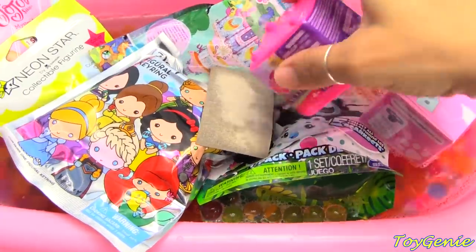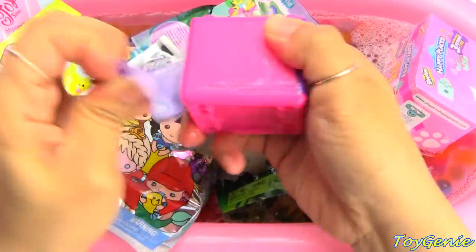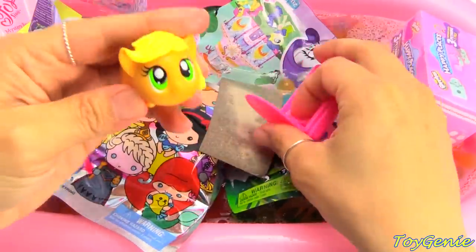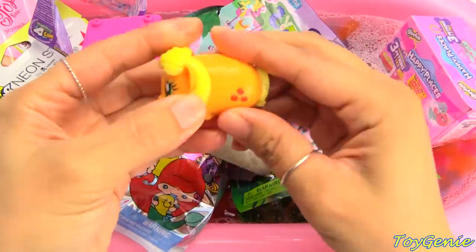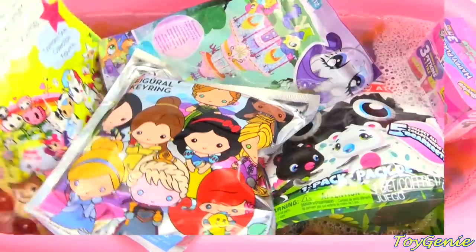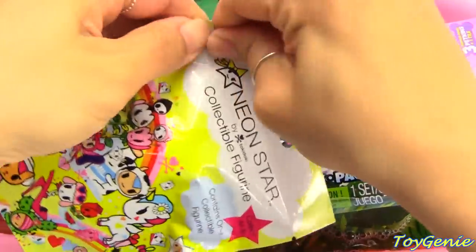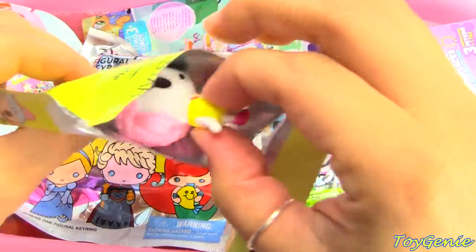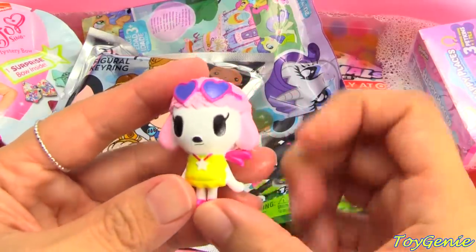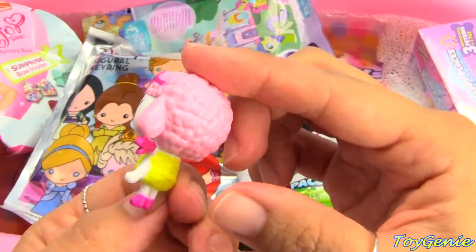Let's take a look at our My Little Pony Squishums fashion. Let's open this up and see which pony we got — we got Applejack! Squishy squishy, looks so much like a Tsum Tsum. Let's get this Neon Star Collectible Figurine — Tokidoki. And who do we have? We have a little sheep with sunglasses. Super cute, a little lamb!